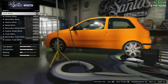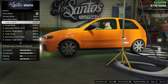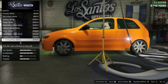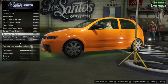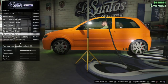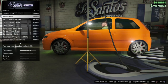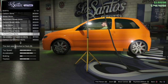Next we've got side skirts — loads of options including primary, secondary, carbon, street, tuna, and competition variants. I actually like the competition skirts — they look quite nice and level up with the front and rear bumpers nicely. I'm going to go with the competition skirts, not carbon.